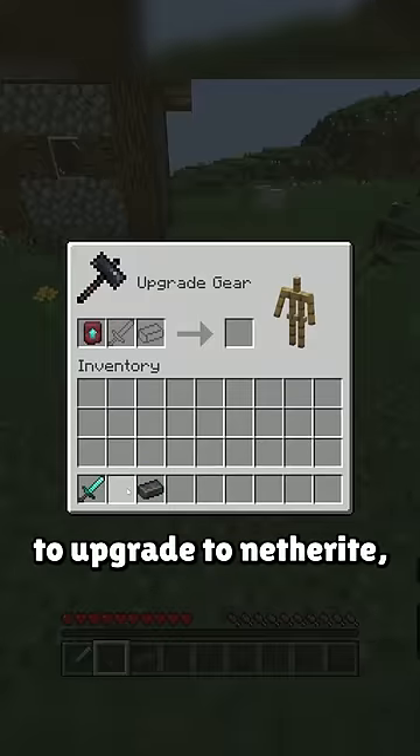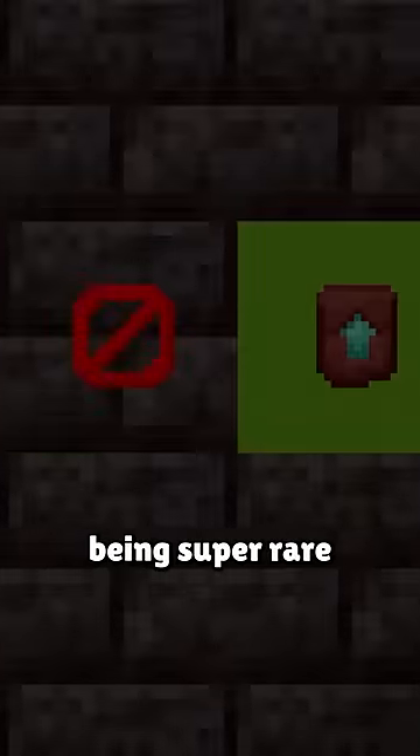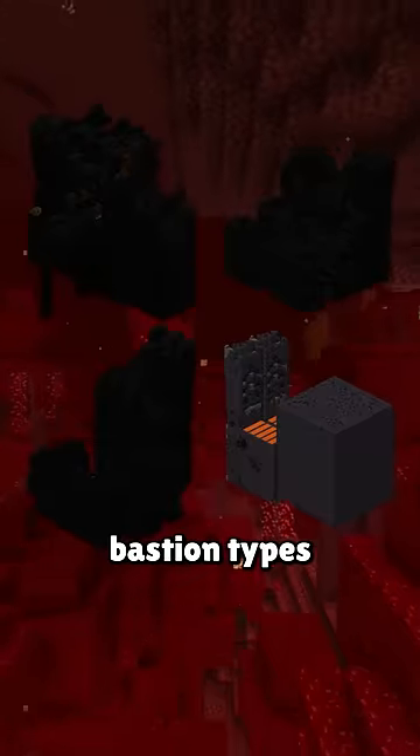But with the smithing template now required to upgrade to netherite, a player has to go into bastions in hopes of finding it in a chest. It's super rare everywhere except in the treasure room — only 1 of the 4 bastion types.